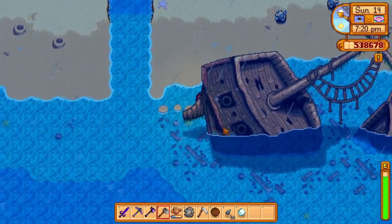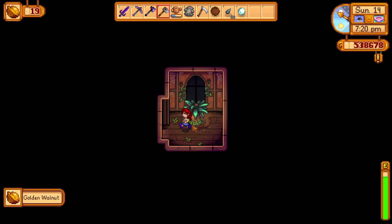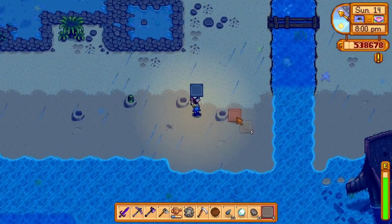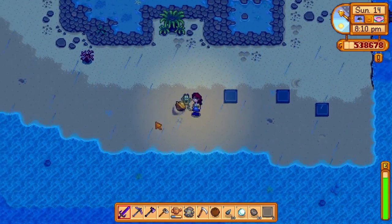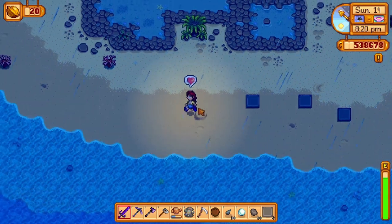You can enter the shipwreck over here for another golden walnut. These things are very well hidden. Over here on the beach, you will find this little guy who pops his head out and taunts you. You can place items over the holes to prevent him from running away. I used stone flooring. Then just whack him with your sword and you can get another golden walnut.